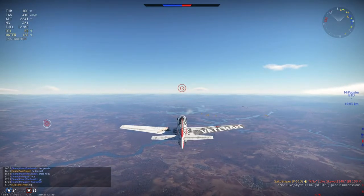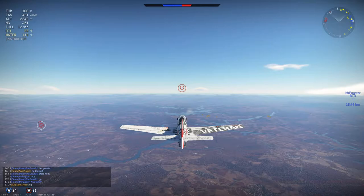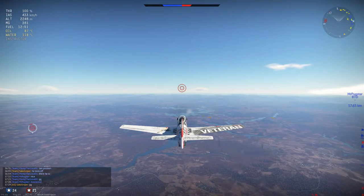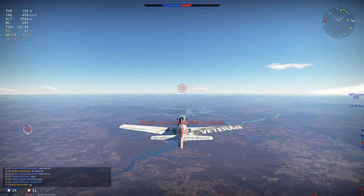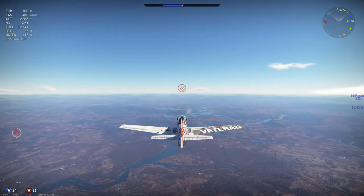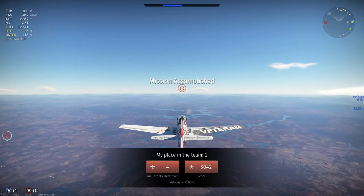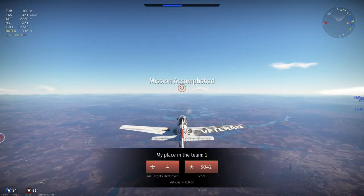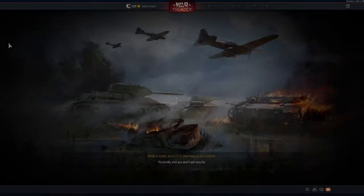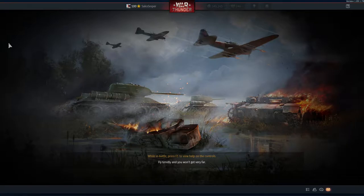So to summarize: side climb, level out and get energy. Either boom and zoom enemies below you, or if you're going to boom and zoom, keep your speed up and don't turn. Don't go vertical when there are enemies around you in a furball. Go in, shoot, then escape — put it in a 10-degree climb, then go steeper once you're about a kilometer away from them. Then come back in and boom again.